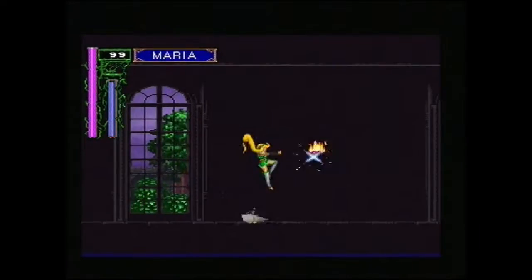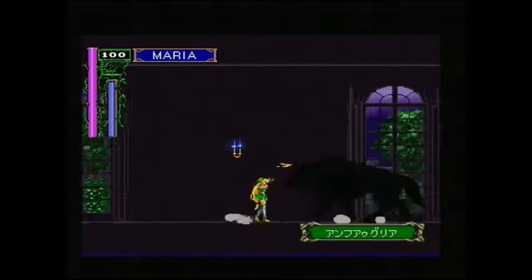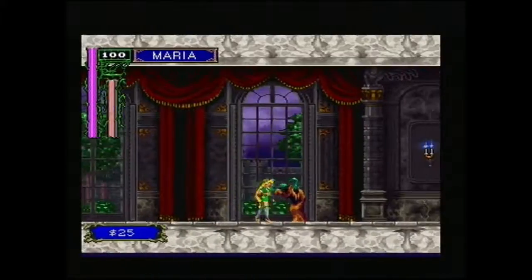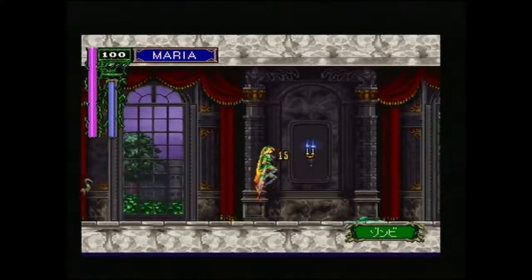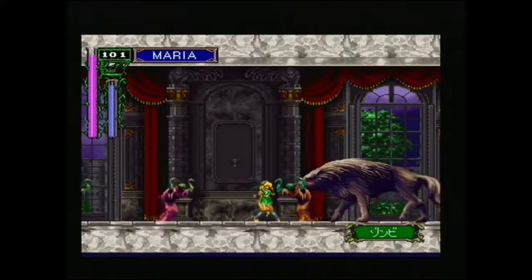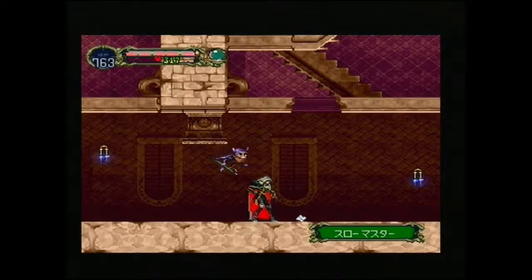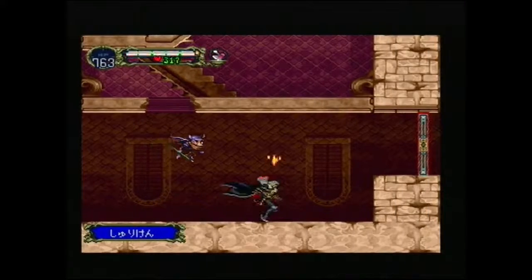Everything seems to be relatively straightforward so far. The enemy names that appear at the bottom are in Japanese, but that's not really too important, and your HUD is fairly simple to work out based on what you see. As you've noticed from that money, items you pick up appear at the bottom left. Money of course is no issue, but some other more complicated items are going to appear in Japanese. Now I'm going to exit and go into Alucard. Playing as Alucard is pretty similar — it's pretty much the same as with Maria. Pick up an item, it's in Japanese.